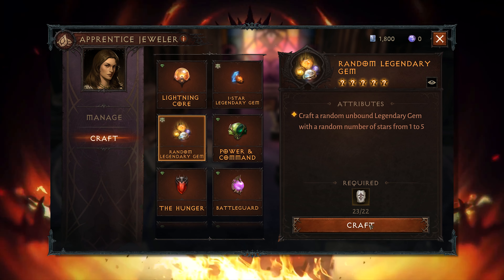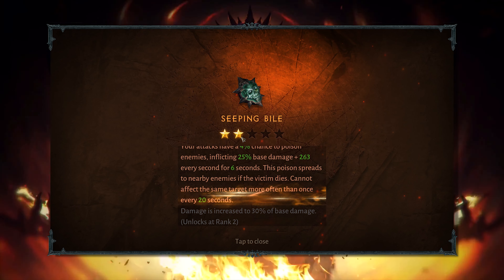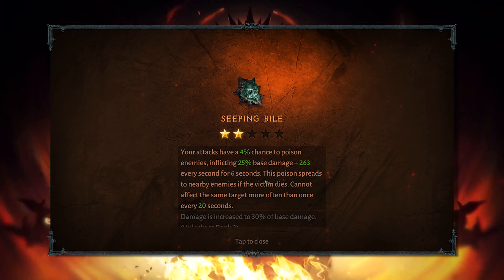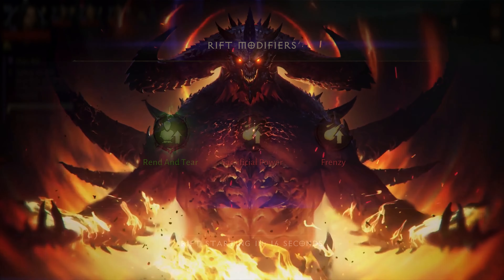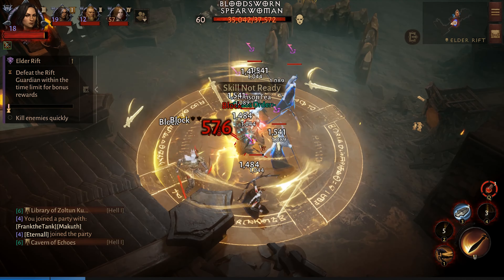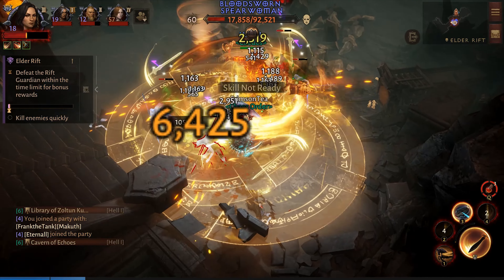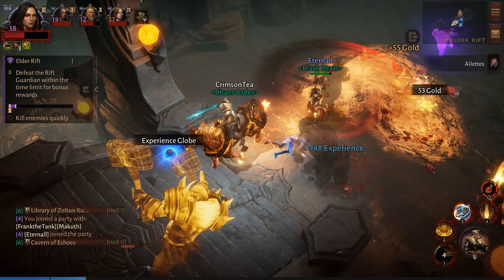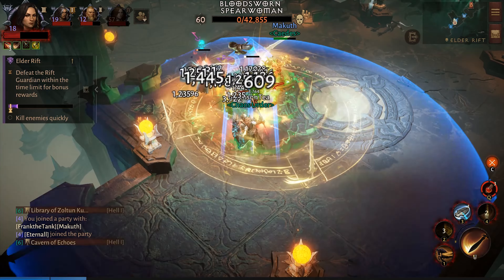Quick math tells us that 22 Fa runes at 18 Fading Embers each end up costing us 396 Fading Embers, and if you recall we have a weekly cap of 320 — meaning that even if you farm your weekly cap you won't be able to do this recipe every single week. I know these aren't the best news, but being honest with ourselves, I assume we weren't expecting any better. Hopefully we see an increase to the amount attainable each week, or a decrease in the amount needed, so players at least are able to do the recipe once every week. I doubt this would break the monetization of Diablo Immortal either way, but at least it is something pretty easy to change and positive to every single player.